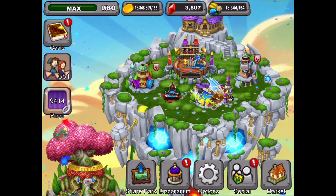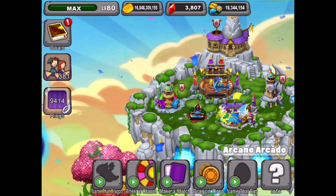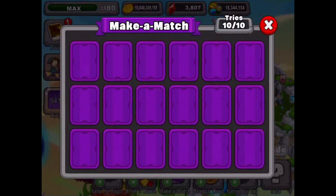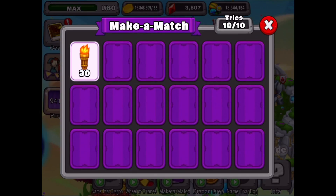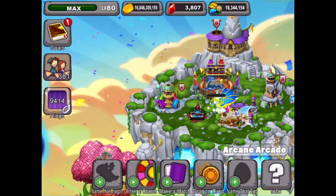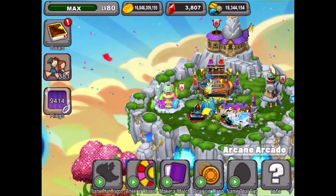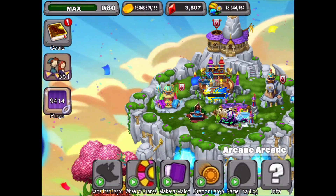So we're going to go into our games here and check out some of our games. We like playing the match game. We're going to go over here and turn over a card. The first card we got is a torch, so we go and visit a friend's park and then we come back and do the rest of the cards. We'll come back once we have all the cards turned over and show you what that looks like.